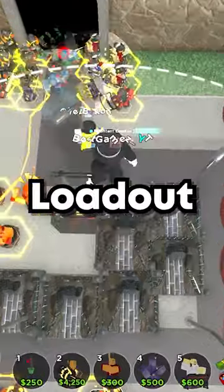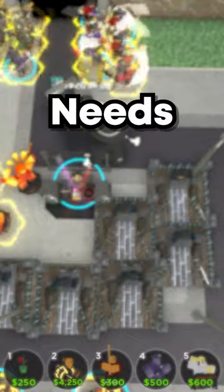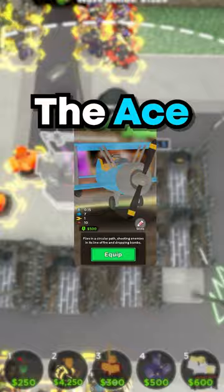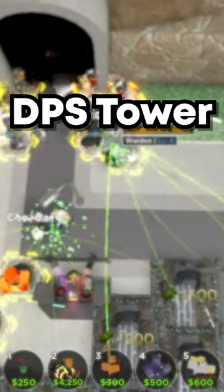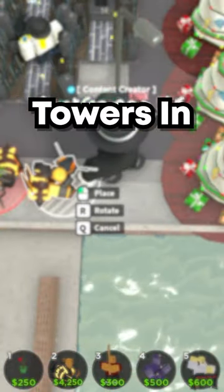Do you want to know how to make a good loadout in TDS? Every loadout must have a tower for money. You also need an early to mid game tower, such as the Golden Scout or the Ace Pilot. You also need a DPS tower — some of the best DPS towers include Accelerator, Minigunner, and Ranger.